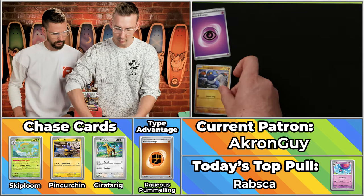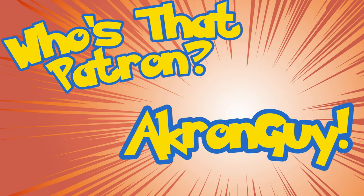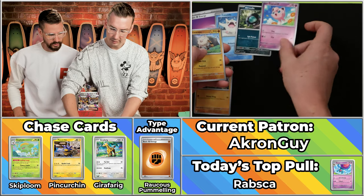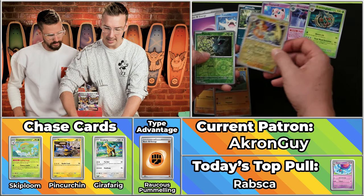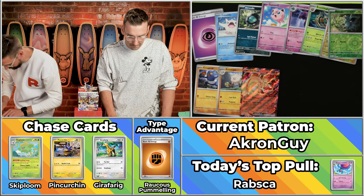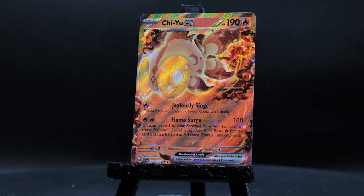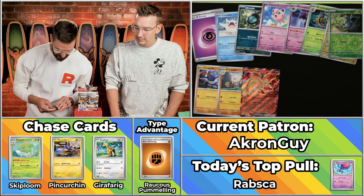Eyeball energy — so here we go. That's our next contestant: Akron Guy. The Greedent, Jigglypuff, the Primeape will score, the Bramblegast will not, the Raichu will not, and the Chi-Yu EX! That's number 40 on the set — going to be worth 84 cents, we'll round up to just a single point. But we'll get three points on the pack overall.